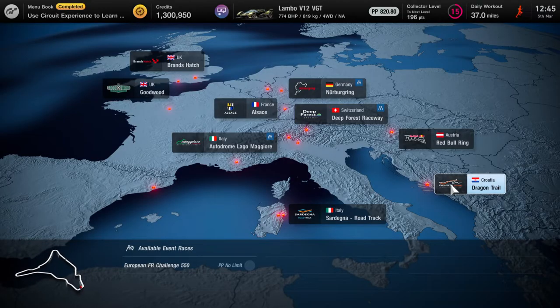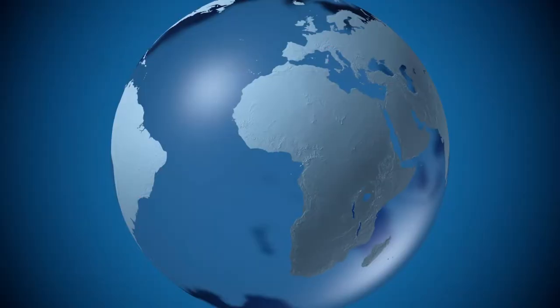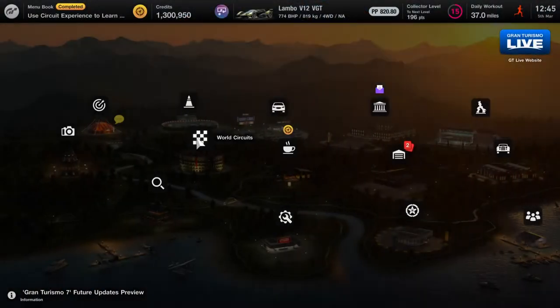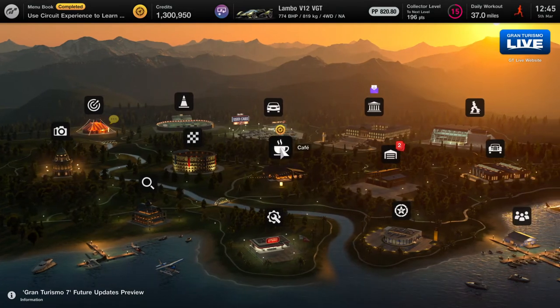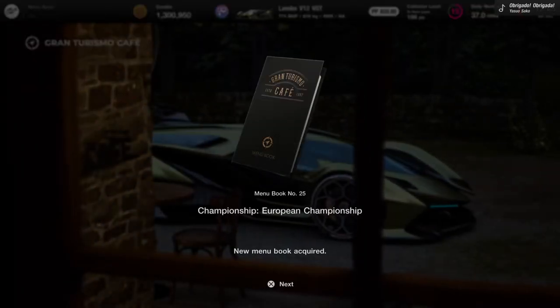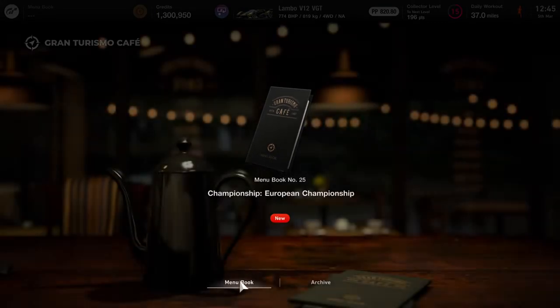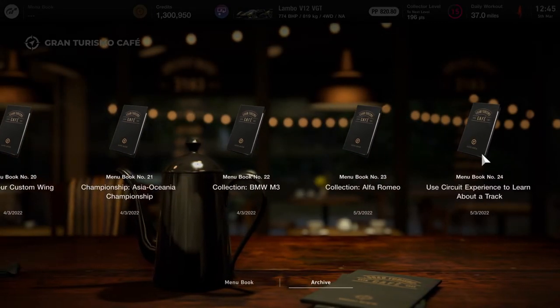What's up guys, Matt from Skullbusters. Today we're on Gran Turismo 7, and this is where you're going to unlock Monza. I'll show you which menu book right now — it's book 24. Let me go to the archive: it was the circuit experience book.